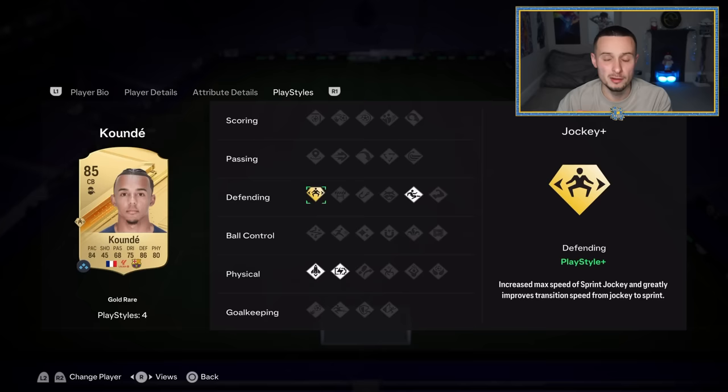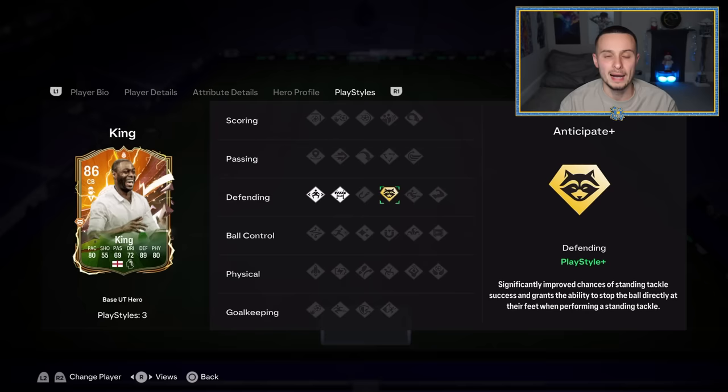For defending, I think jockey is one of the most important play styles. I've really noticed it on my Koundé card — the player can jockey much quicker and it will help your defence. The other defensive one is anticipate — this one is really, really effective and very useful for your centre-backs. If you can get a centre-back with anticipate and jockey, they're going to be good.